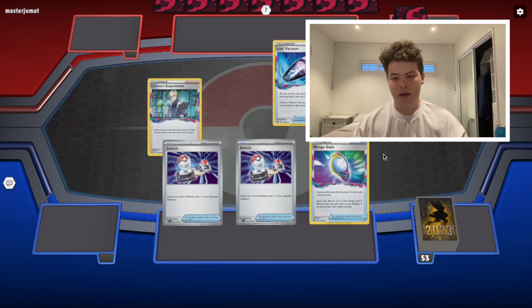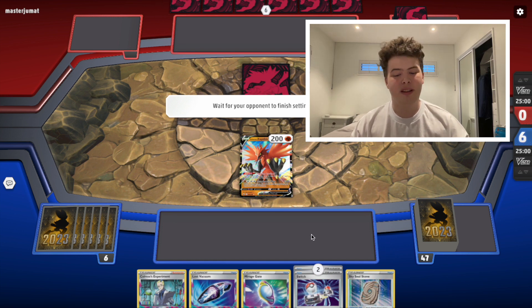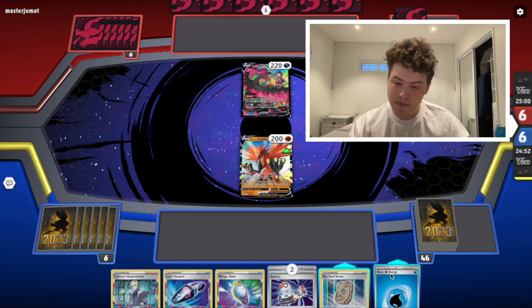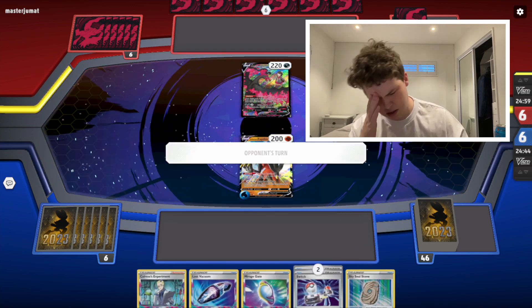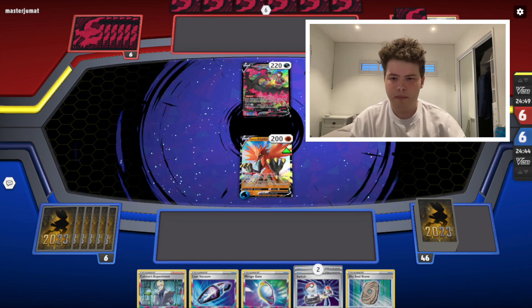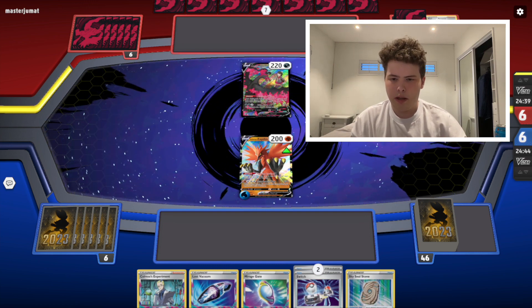We're going into game 2 and this is what I mean when Lost Box breaks — not the best start. We've got Colress's Experiment in hand but we're going first. We're playing into Darkrai. We've got Moltres on their side. Yeah, we're definitely playing against Darkrai.